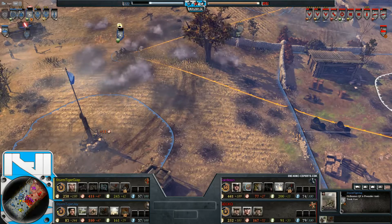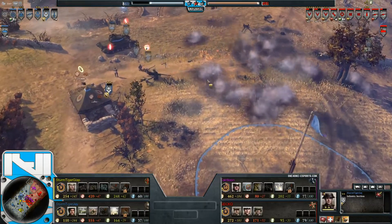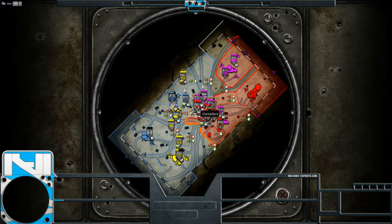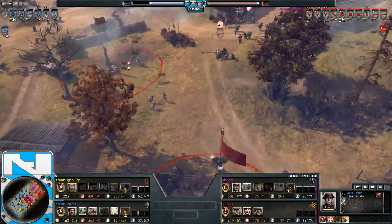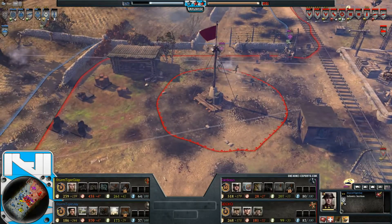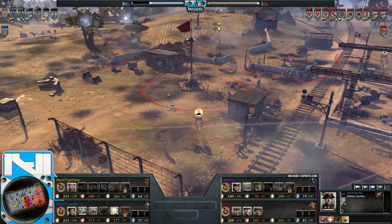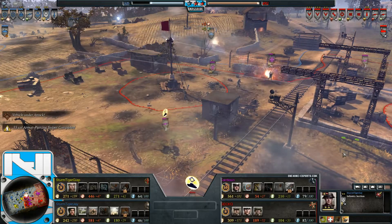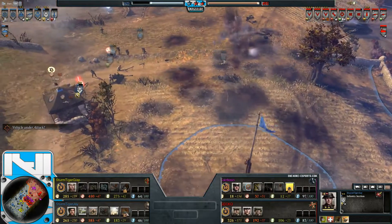Panzer Werfer dealing damage on the AT gun again. A nice retreat point put up by Jay gives him a more solid foothold on this side, but they're struggling so hard to get anything in the middle of the map. It's so well defended by Axis — they did a great job claiming both sides. For the allies to get back in this is going to be a real struggle. They do have some abilities coming — including Air Supremacy, which we're slowly getting towards.